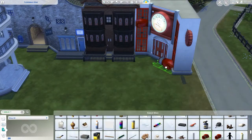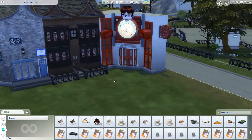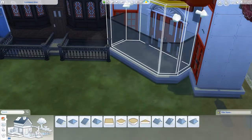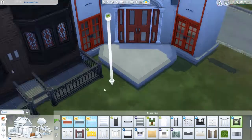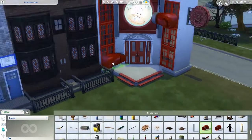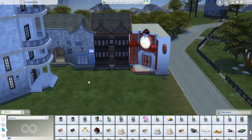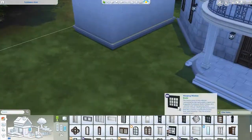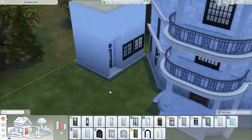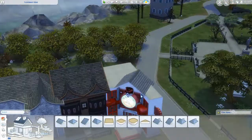For Weasleys' Wizard Wheezes, I included this gate and I wasn't sure about it at first, but I went into the debug section, found some boxing gloves, found a baby's head, and stuck it on top — because the real shop has that big robot thing out the front. I also had to use doors as windows, which you can probably tell, but I think it works overall. I was quite pleased with it; otherwise it would have just looked like a shop with red windows.